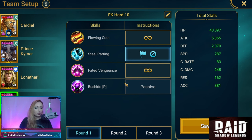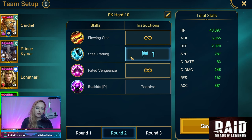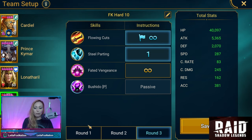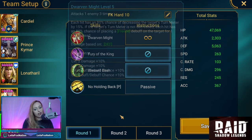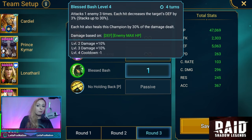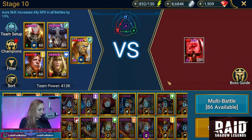Moving on to Genzin, the star of the show. We're starting with Steel Parting, which is the AoE Decrease Defense — we'll do it once. On round two we want to prioritize that, and on round three we start with Flowing Cuts, which hits three times to try to take down the shield, then go back into the AoE Decrease Defense. For Newt, we start with his A1 hitting three times. On round two, Fury of the Kings is the AoE Decrease Attack, Weaken, and a Counterattack. His A3 on the boss stage hits three times to knock down the shield, decreases the target's defense, and he heals as well.